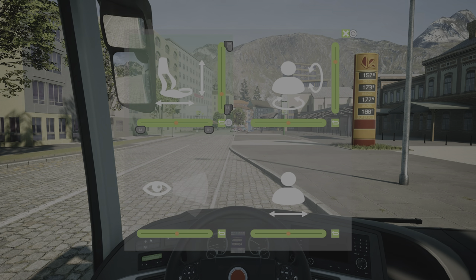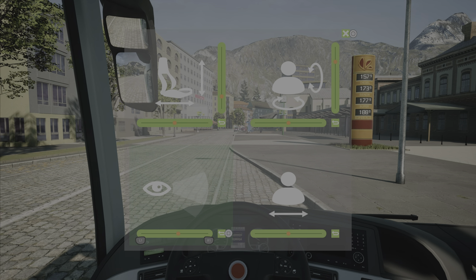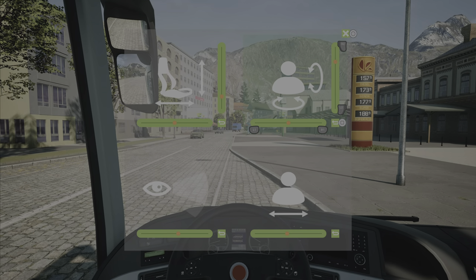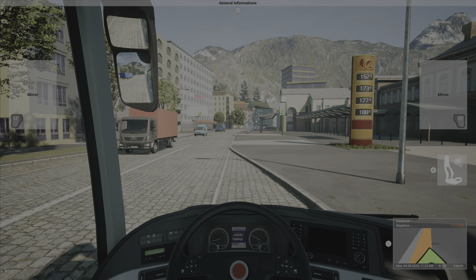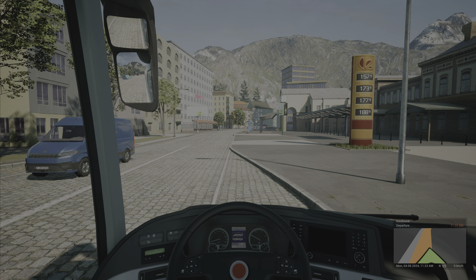Someone said they can't adjust the seats in this bus, but as you can see I'm having no problems with it — so I'm not sure if it's user error or what. The mirrors all work, everything is working as intended.